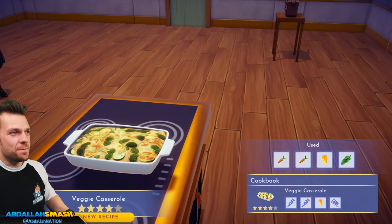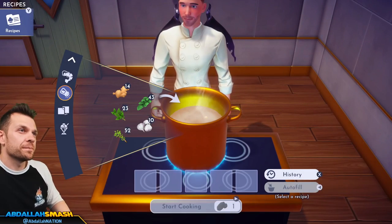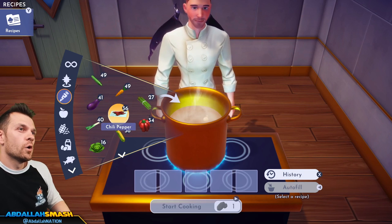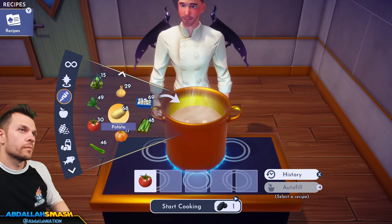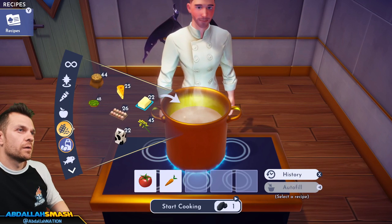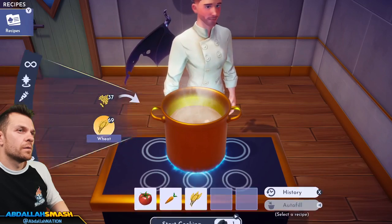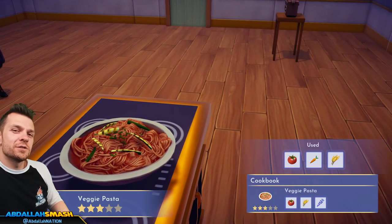Let's go veggie pasta next: tomato, wheat, and a veggie. A lot of vegetarian options — veggie pasta looking real cool!